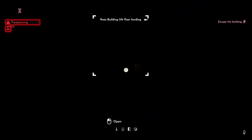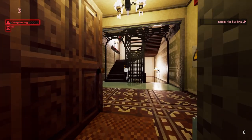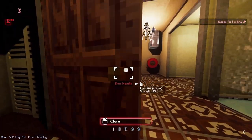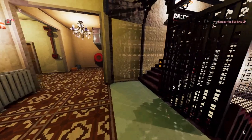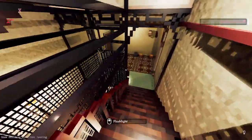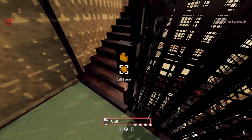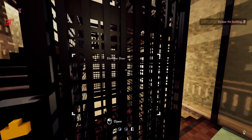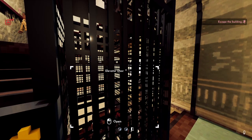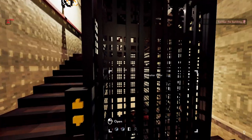I find myself getting lost in these apartments quite a lot, but we found our way out easily enough. Usually it's not that easy — usually I have to lockpick the door to get out, which can be kind of a nightmare.